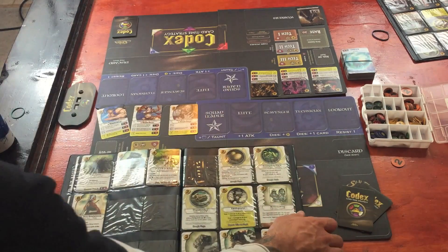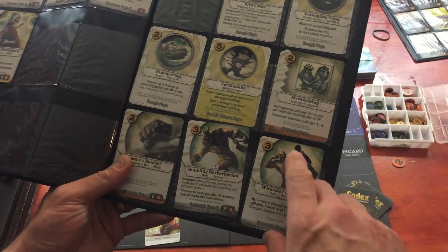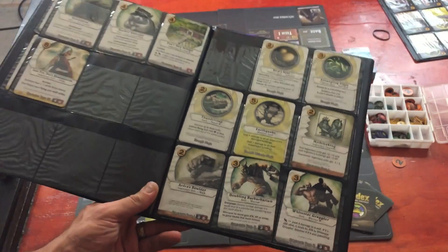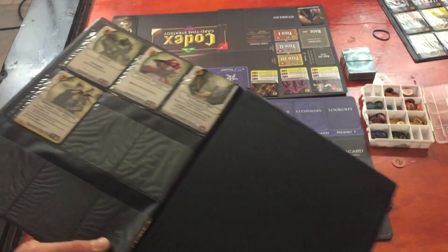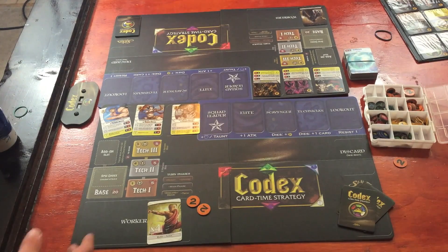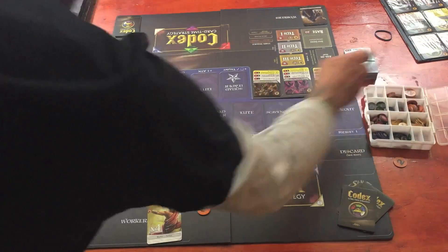Back to the codex — once you get beyond just the magic spells, we have different units. Here is a Strength Tech 1 unit. Once you complete your Tech 1 building you can start putting these Tech 1 units into play. Then you've got a couple of Tech 2s and finally one Tech 3. At the point in the game when Tech 3 creatures start to come out, the game is usually not far from being over. You put cards into play based on their gold cost — nice and simple.